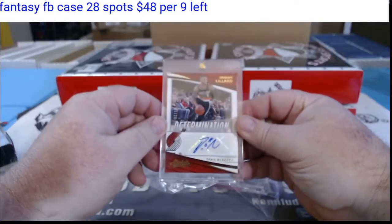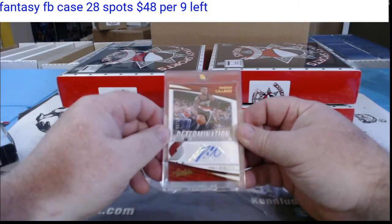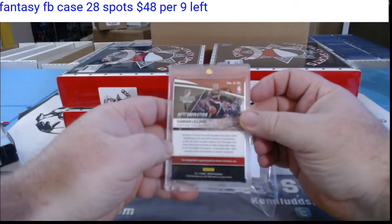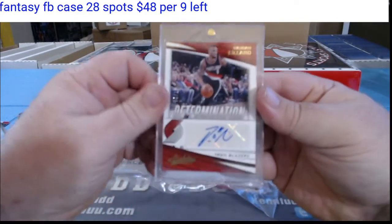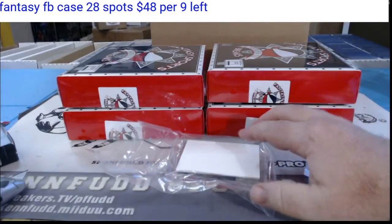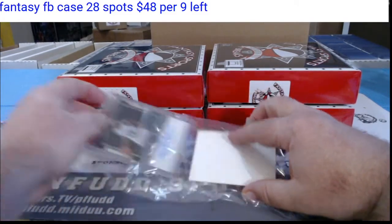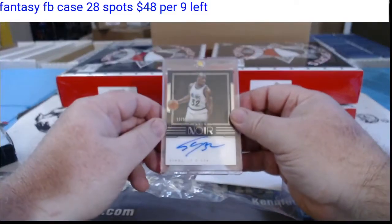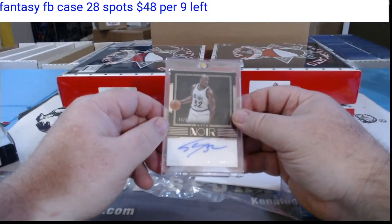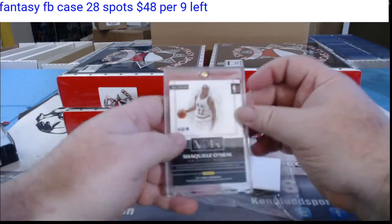For the Portland Trail Blazers, five of 15 — Damian Lillard, numbered to 15. For the Trail Blazers — Mel B, Mel R. And for the Orlando Magic, 33 of 99, on-card Noir — Shaquille O'Neal autograph.